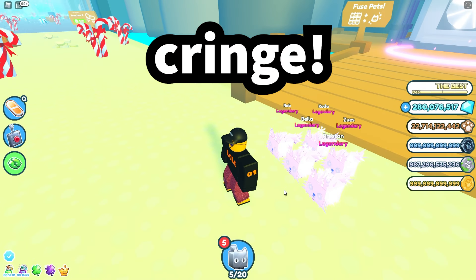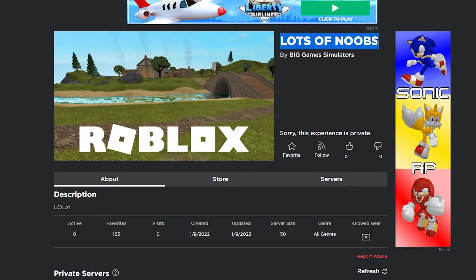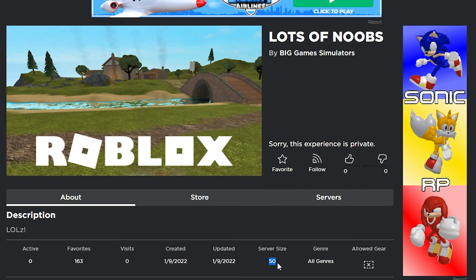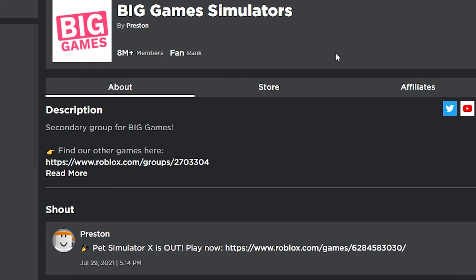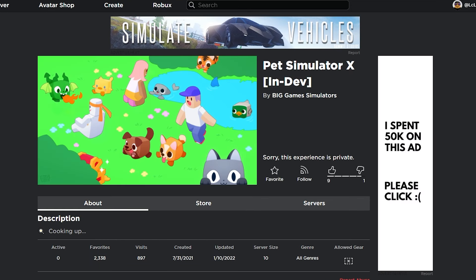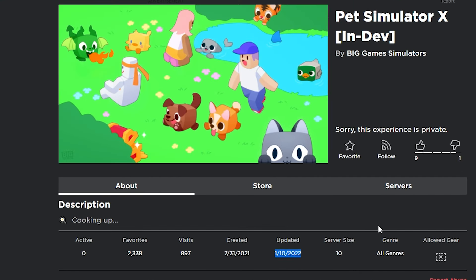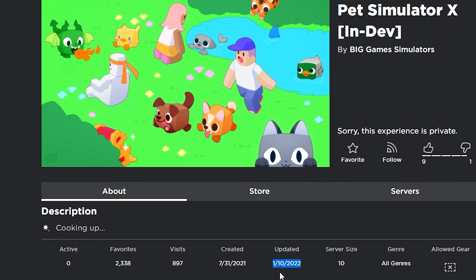The next leak comes from Preston himself. On Big Game Simulator's hidden page there is a brand new game he created on the 9th of January - the description says 'lols,' the name is 'Lots of Noobs,' and it's currently private with a server size of 50 players. Is Preston testing something related to Pet Simulator X or is it a brand new game? Also on Preston's hidden page is 'Pet Simulator X in dev,' last updated on the 10th of January - this is where Preston builds the next PSX update. He hasn't updated it since the 10th of January, so what has he been working on and when is the update coming?